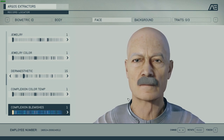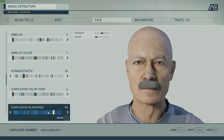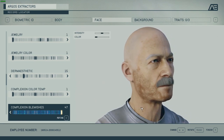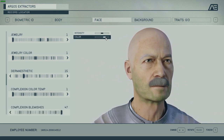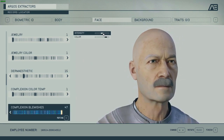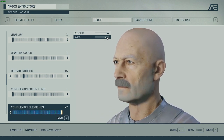Now complexion blemishes — that's where it gets really interesting, because it's not just blemishes; you can also repurpose it for something else. What I like to do here is — for some people this could look like blemishes, but for me it looks like unshaven stubble. So like this full mustache with some unshaven hair next to it. Let's ramp up the intensity so we can see it better — see, this looks like a five o'clock shadow beard.